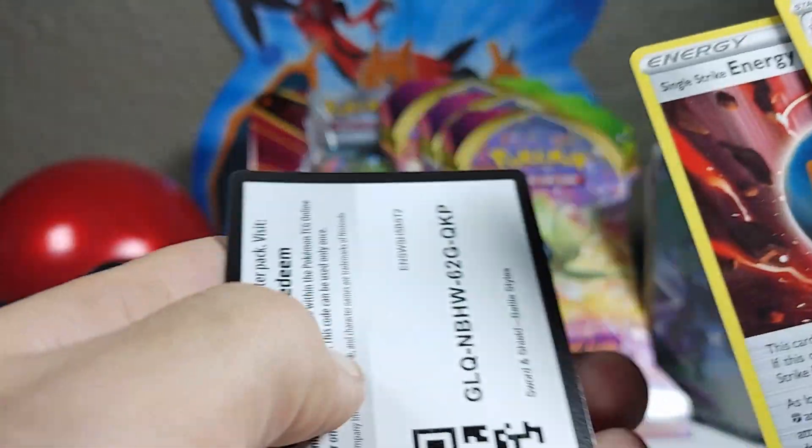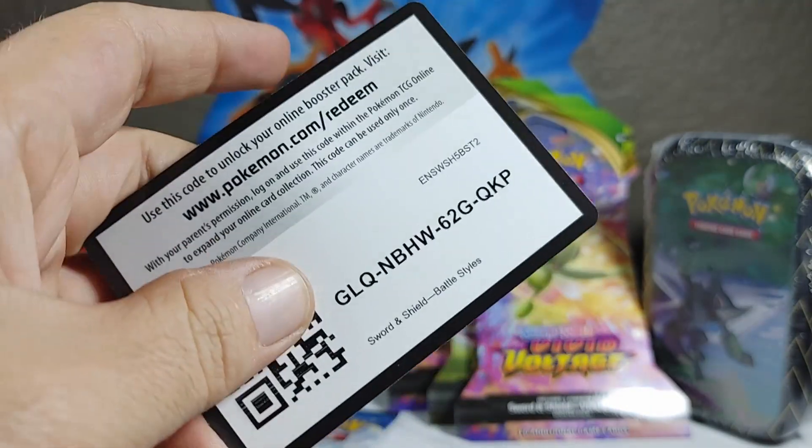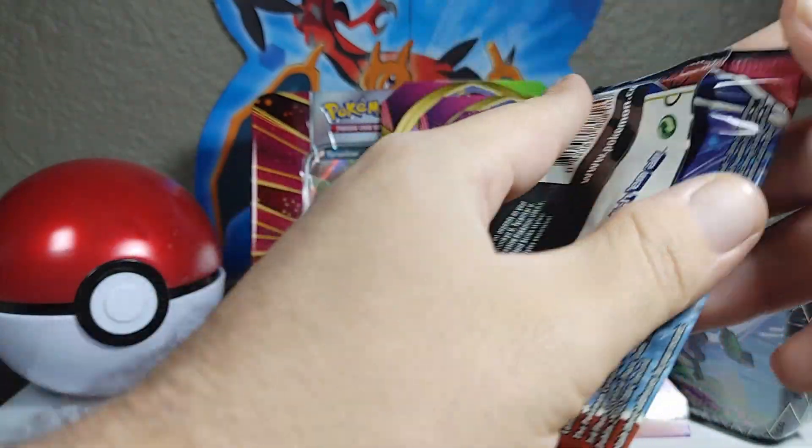Cacturne, Level Ball, Energy, and Code Card. Our next pack here, Battle Styles.